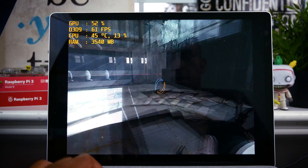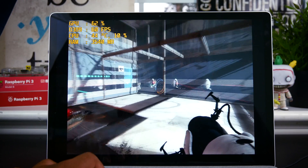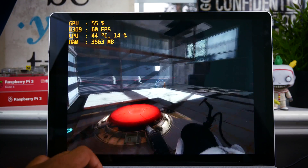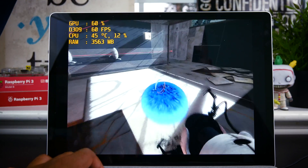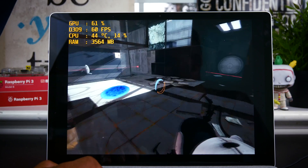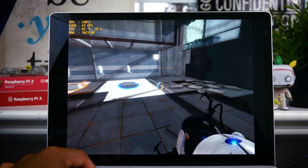Finally, I tried Portal. This game follows the same footprint as CS:GO, which is expected because they both use the same game engine. At low settings it was very smooth — the FPS is capped at 60 — and overall everything felt very smooth and I was able to enjoy the gameplay.